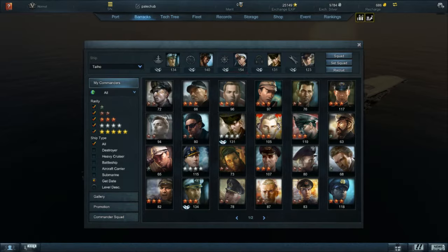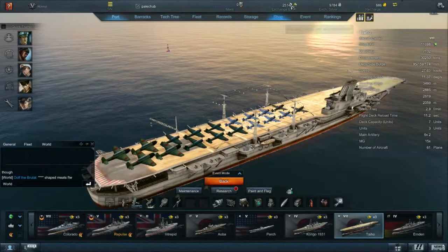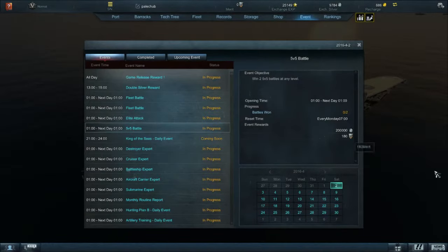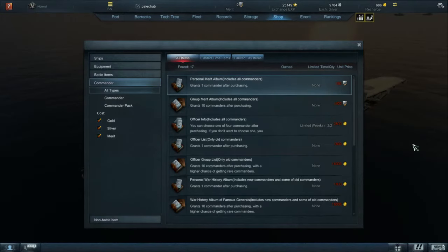To upgrade commanders, first you need merit to buy them, and you get merit from events. Currently in 5v5 battles, you get 180 merits if you win 2 games, and 200,000 silver. If you go to the shop and then go to commander, you can buy commanders — though I don't have enough merits right now to buy anything.